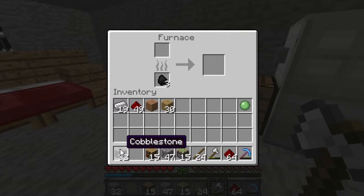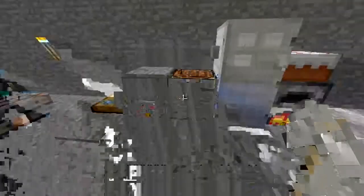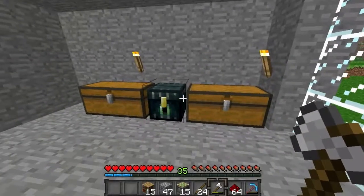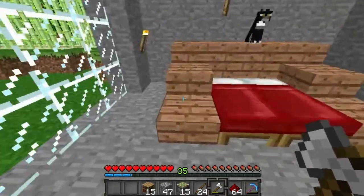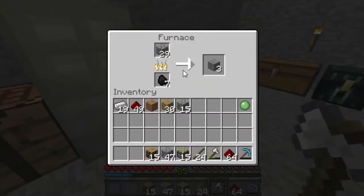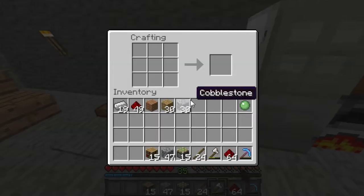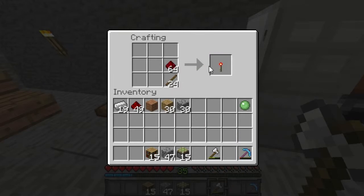So we need about 11, and I cannot do the math so I'm using a calculator. Nine times eleven is 99 — that's not right. It's three each, so three times 11 is 33. So while we wait, we can make redstone torches — very simple. Sticks with redstone on top makes torches. 24 of those.